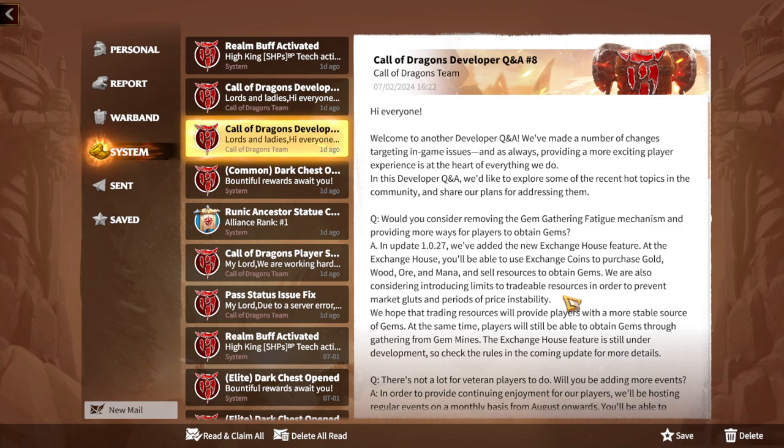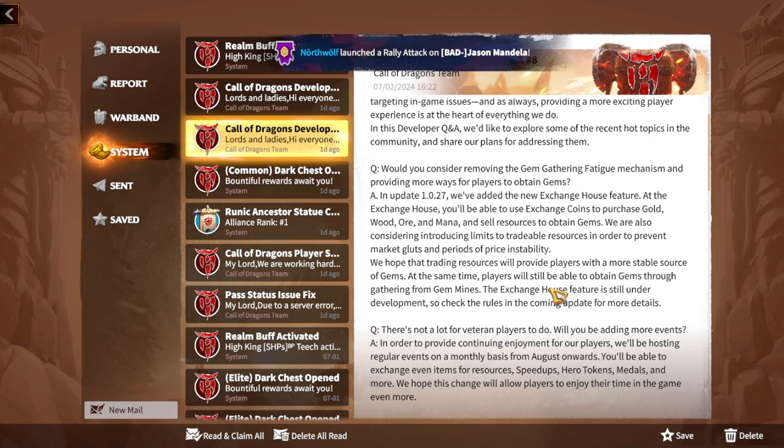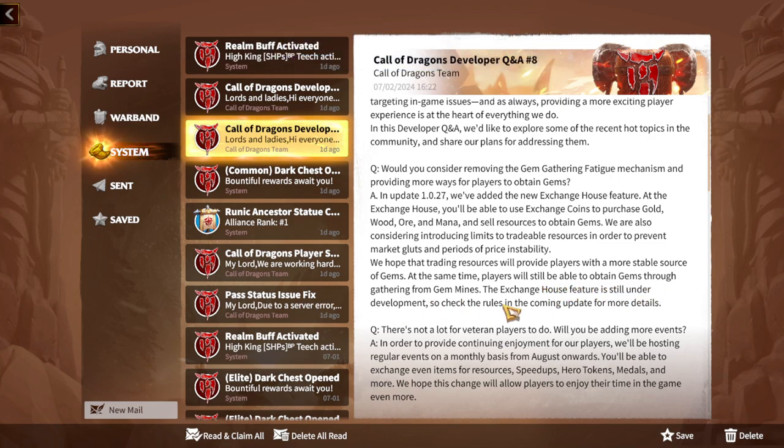There is gem fatigue, but we'll have a feature allowing us to exchange resources for gems — I like it so much. The developers are also considering introducing limits on tradable resources to prevent market gluts and price instability. They hope trading resources will provide a more stable source of gems while players can still gather from gem mines. The Exchange House feature is still under development, so check the upcoming update for more details. I'm really waiting for more updates regarding this Exchange House feature.